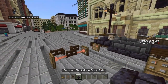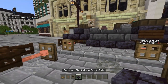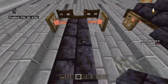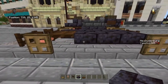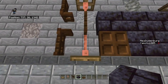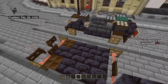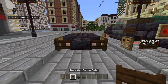Get some polished black stone brick stairs and some dark oak trapdoors. Put it down the middle - that's where our passenger is going to sit. Franz Ferdinand would be sitting here at the time he got shot, which isn't the best thing. The car curves up to come into the arch over the car, and then do the exact same thing on the other side. Most of the car is just copying each side.